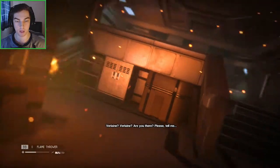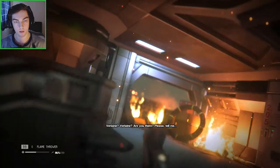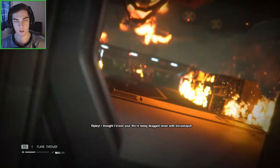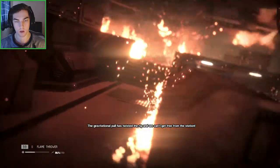He just climbed. I'll bet he'll loot that guy. Okay, Flamethrower Fuel there. We'll be dragged down from the metal pole! The gravitational pole has a twist in the ring and we can't get free from the station!